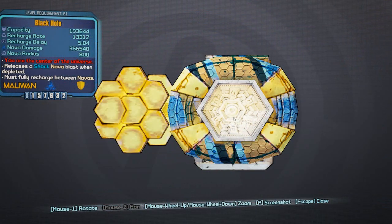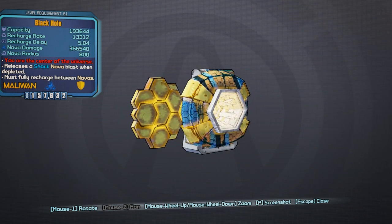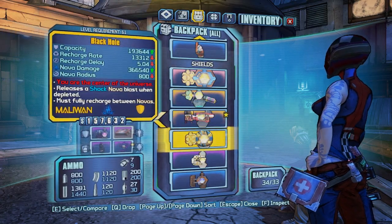Moving on I'm going to show you this shield quickly — the Black Hole. This is one of my favourite Nova shields and you can get it from killing the foreman in Opportunity after completing the Moxie quest. It's a superb shield that I use a lot with my Siren. It says: you are the centre of the universe. What happens when this shield is depleted is it actually sucks in the enemies, pulls them all towards you, and then explodes with Nova damage. That's really cool and helps you get out of any second wind situation, so it's a superb shield for that.